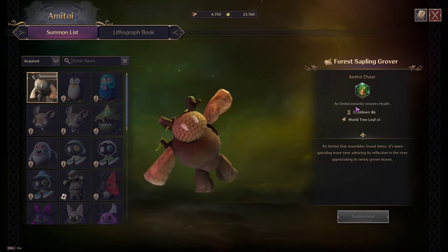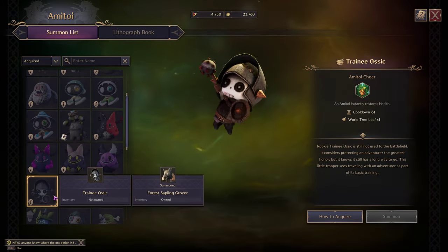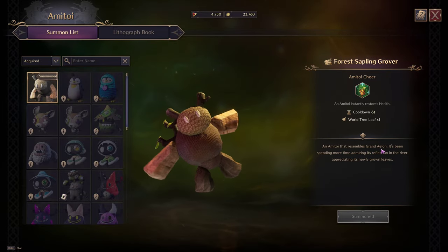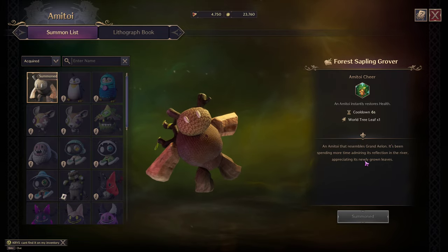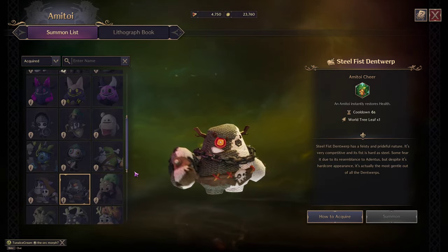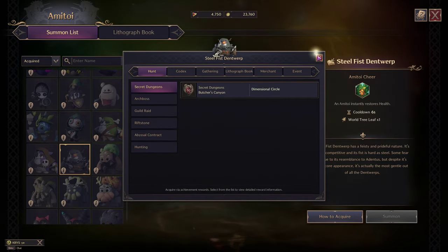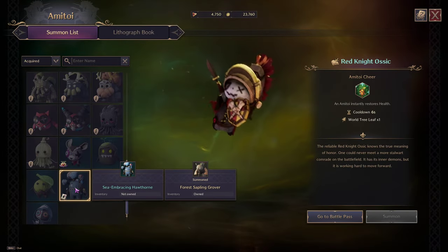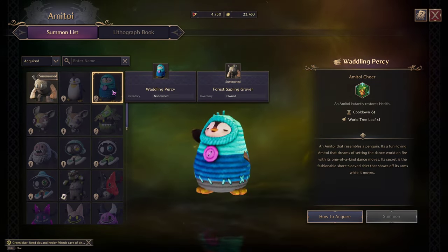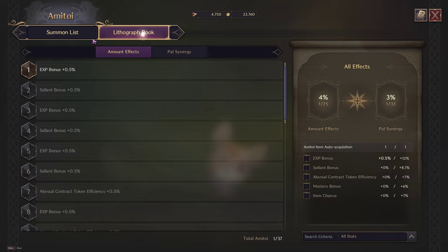Browsing the amitoid/pet system: different pets have varying abilities — some instantly restore health, some fully restore health. Checking through the list: Chrome Leaves, Seelfist Dentwerp (has a leisty and prideful nature), Oddler Percy, Waddling Percy. You can click to see where each can be acquired. Some of them might just be cosmetic differences, but they're cool and cute regardless.